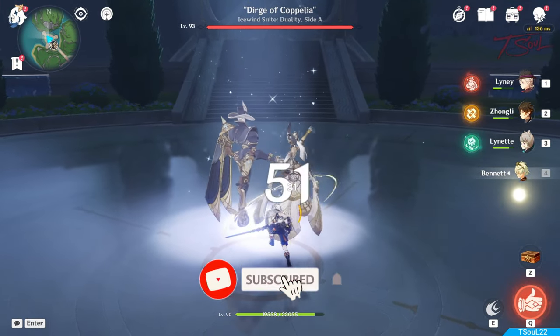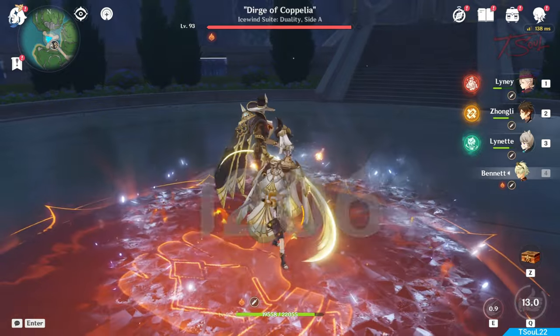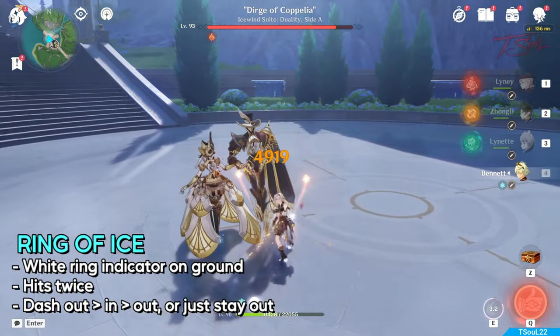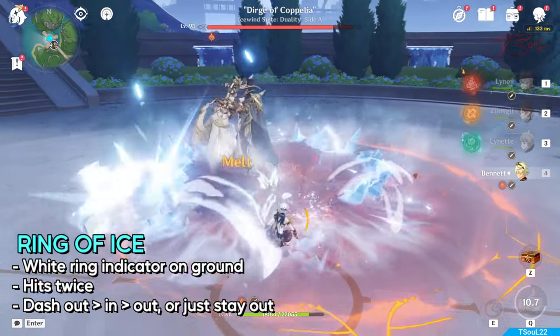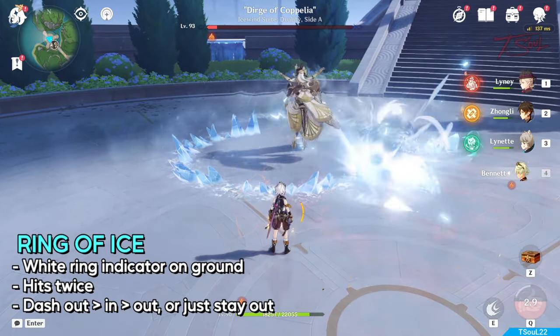At the start of both fights, they'll bow a little, so you get some free time to do some damage. After that, they start the pattern. Each boss has three normal attacks and a special gimmick one. This first one is the Ring of Ice, where she twirls her partner around and hits twice. You can dash out of it, go back in to do some damage and dash out again, or just dodge one of the rings and tough out the next one. You can always just stay out until both rings are over.